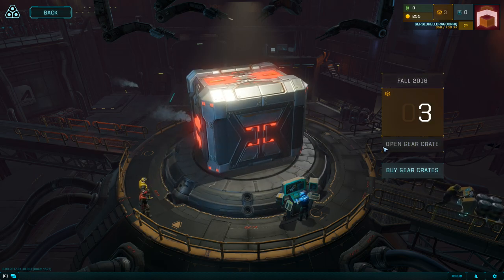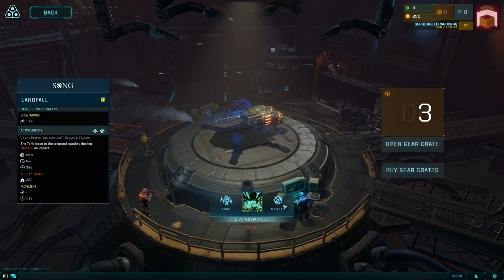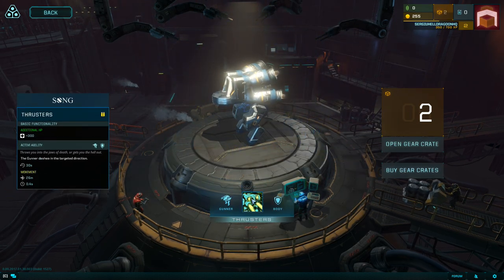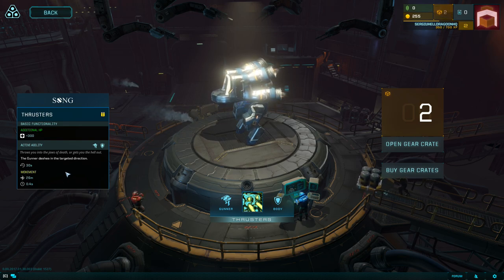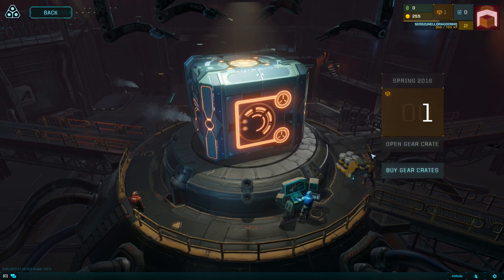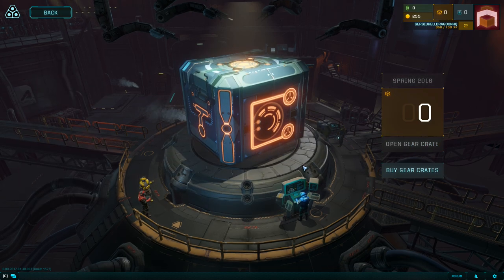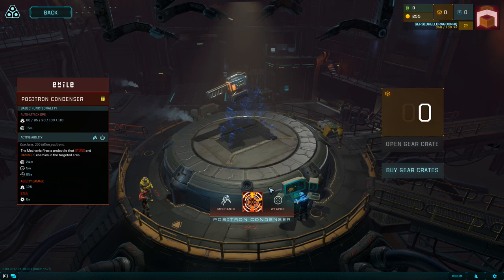Open gear crate — Landfall, Tank, and Utility. The tank leaps to the targeted location dealing damage on impact, so it basically jumps and on impact deals damage. Thrusters — the gunner dashes to the targeted direction; not a fan of that. Globe Launcher is an auto-attack DPS. The mechanic launches a glob of chemical that deals damage over time to enemies and allies. We have one more crate — Positron Condenser.